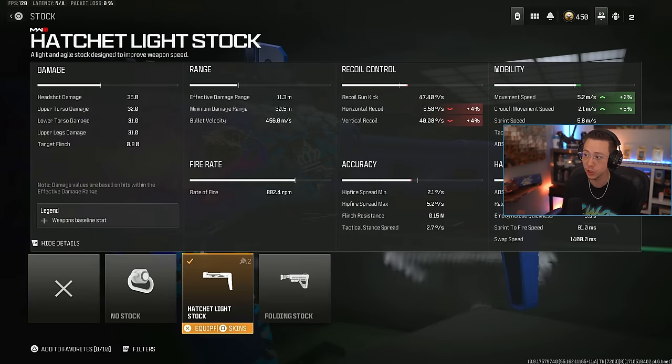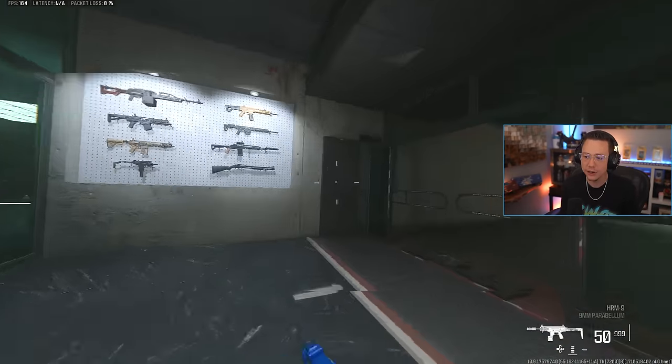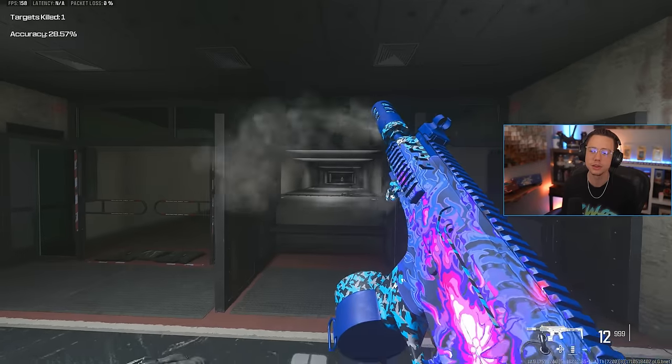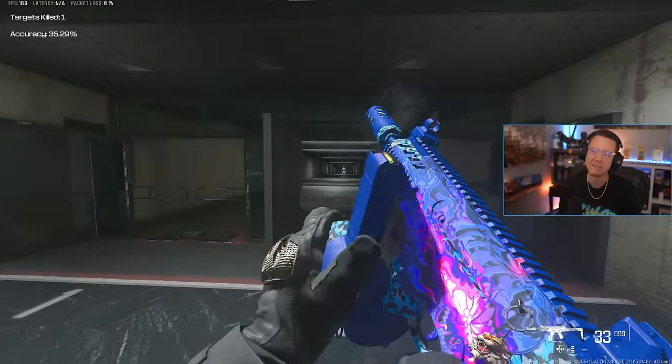Plus we got the light stock on here too, which helps out even more with ADS and strafe and general movement speed. Then lastly, we just go for the basic 50 round drum. This thing is such a good run and gun style SMG for resurgence, for the big map. If you're playing close range, this is my true fallback — my safety net. If I want to know I have reliability in the close range, I'm running this every single time. It's got clean irons for the close range, good mobility. The bounce is kind of exemplified a little bit too much in the firing range — there's weird visuals with the smoke — but in game it's super easy to stay on target. You'll have no problems with this.